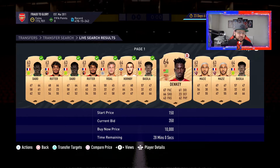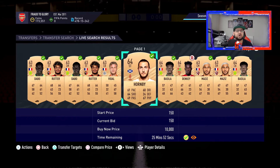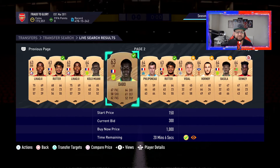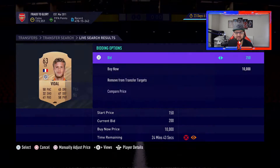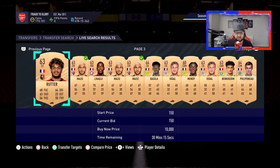I don't bid anywhere over 400 coins. If you search and see a full page of cards at 400 coins, don't bid more than 400 — and honestly I don't bid more than 400 anyway. Because people don't care about this particular market, they don't even look at it. This card just got outbid — no problem, I'll just bid again. I've got 27 minutes for these to rest out.